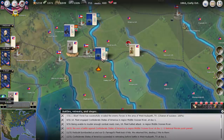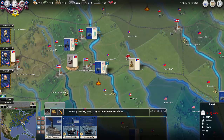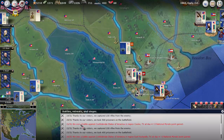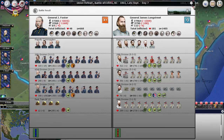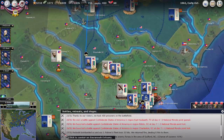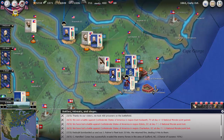We kind of won a small naval battle and then lost down here. The Union Navy is getting a little tired. There were two battles - here's where Longstreet defeated Foster, and those are four national morale loss. And then basically it was followed by a pretty small battle here in Charleston, but we also lost one national morale because of that.